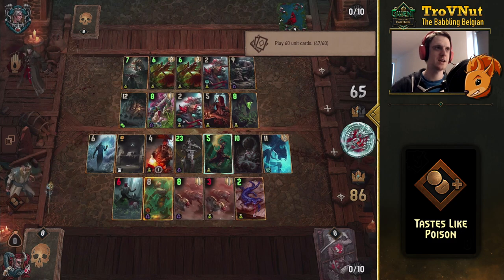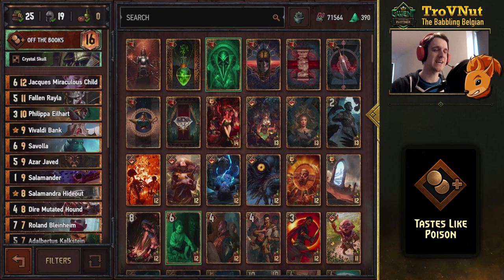65 to 86 — a very nice win for the Tastes Like Poison deck. One more look at the deck's end game: Fallen Rayla ended up at over 20 points — she went to five, then seven with our first ability, we spent eight coins with Salamander putting her to 15, then spent another eight on Savola for 23 total. Fallen Rayla alone was 23 points. It's very important to keep a spender at the very end to spend remaining coins — especially with Roland on field, you jump back to nine coins immediately after using the Salamander. I've had games where I had nine coins and all my Of the Books abilities left and no spender — that was 15 points lost.